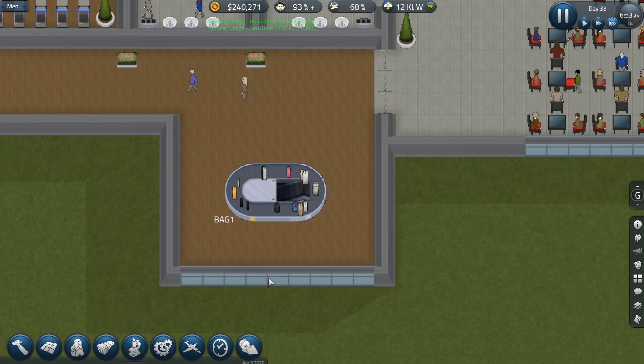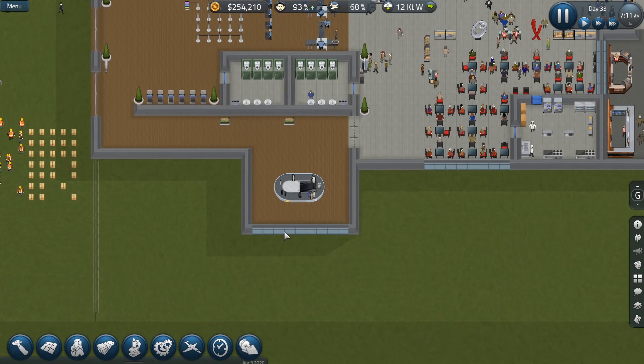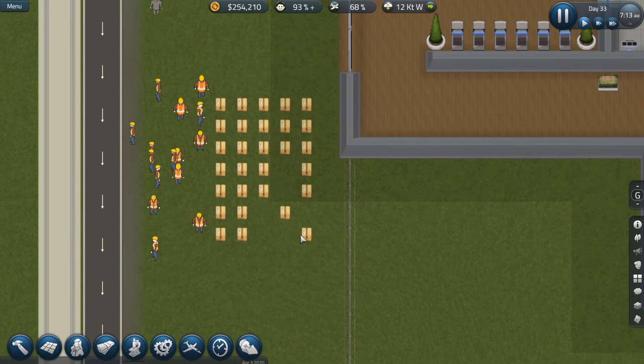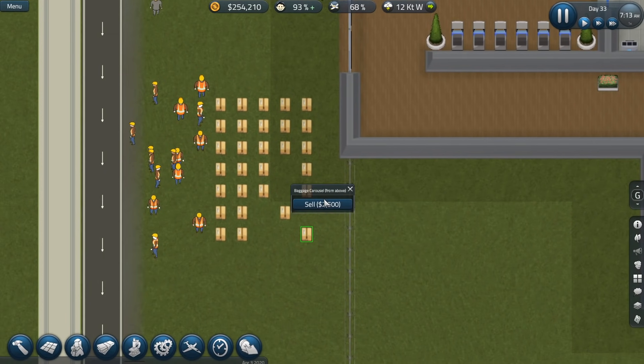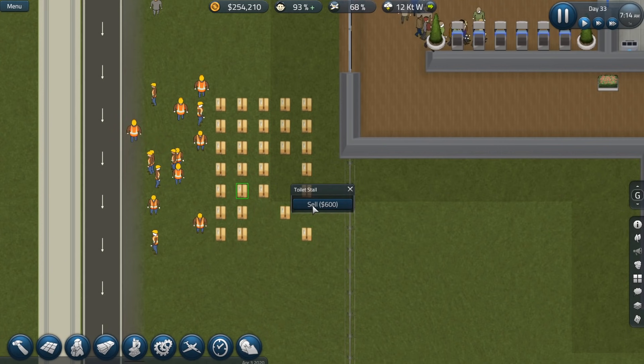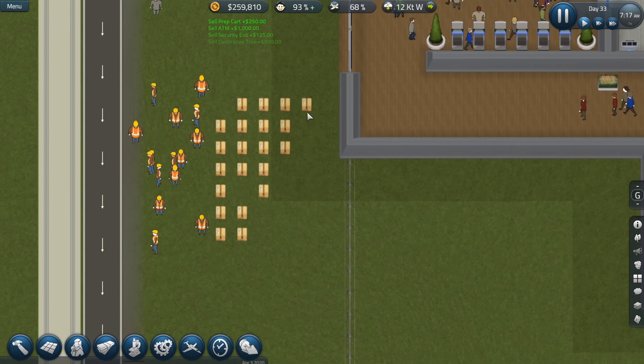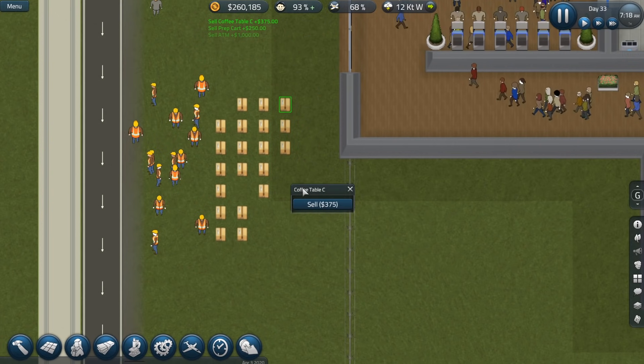We're probably going to have to expand the carousels — get a couple more in here. I don't think one is going to be enough, especially once we expand the gates. We have baggage carousel from above. We have plenty of things over here that we can actually sell. I wish there was some way to just do a massive select all and sell these things, but there isn't. So let's go ahead and just knock this out real quick.